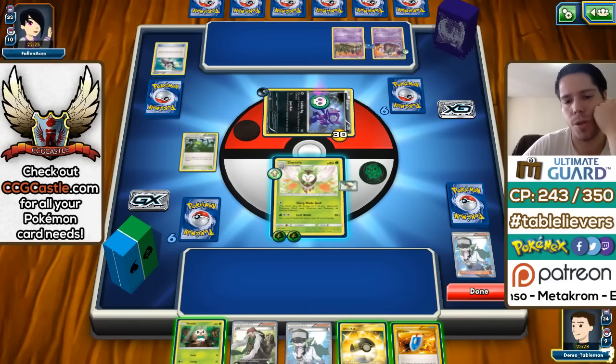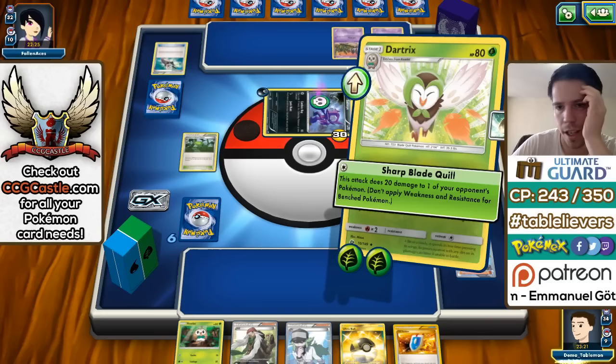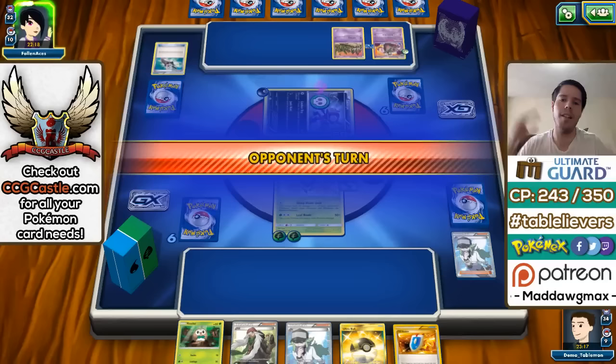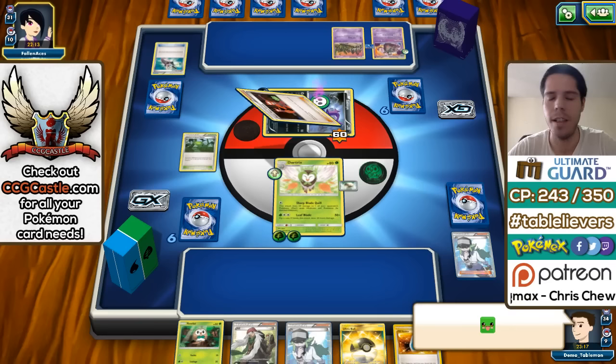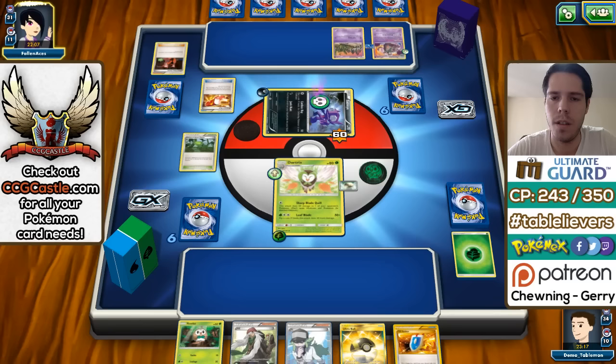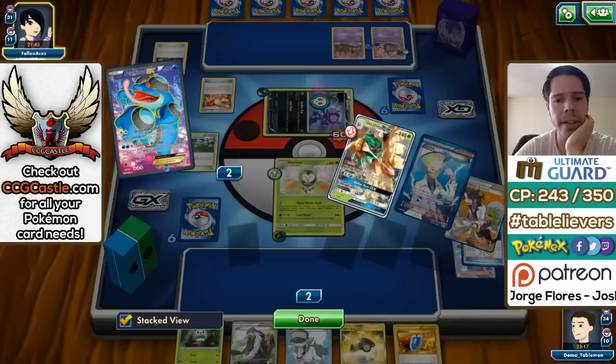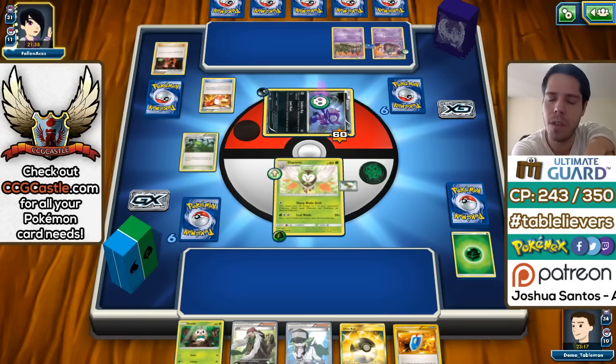I attack for 20 with Leafage so I don't discard my DCE. I could have Sycamored but didn't really want to. My opponent uses Trick Shovel — I can't use abilities. If I had a DCE I could Ultra Ball into Seismitoad and take over next turn. I'll just Sharp Quill to the active — if he doesn't retreat, Sableye will get knocked out. He stays asleep — guaranteed KO on the Sableye. I could also Lysandre the Garbodor.